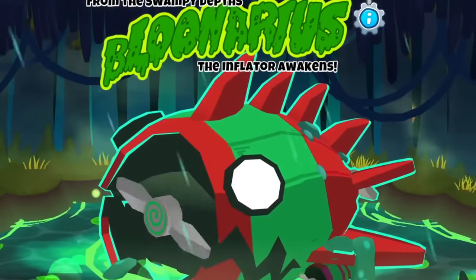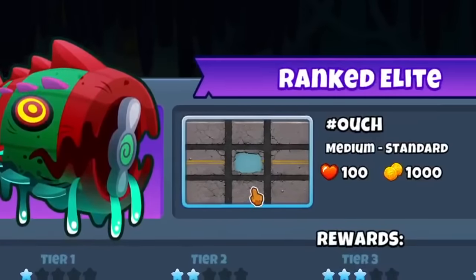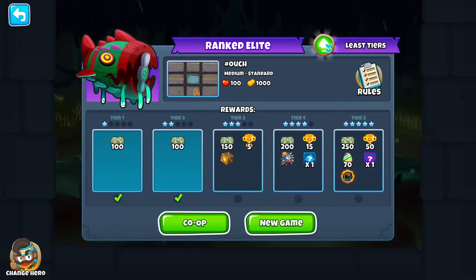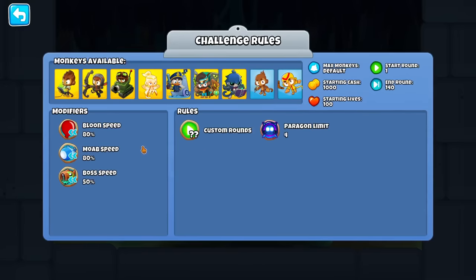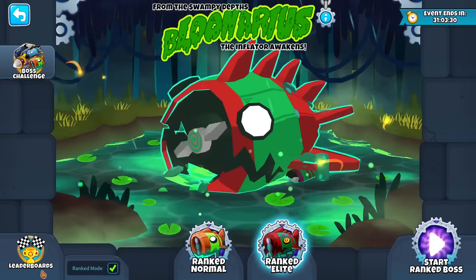I think this week is the hardest map they've ever put a boss on. It's hashtag Ouch, guys. They've done extra maps before, like Dark Castle, but Ouch takes the cake. To help us out, they did give us extra starting cash and reduced the balloon speed and boss speed by half. But still, pretty tough. And I want to make it tougher by doing Elite Tears, the ranked boss for this week.